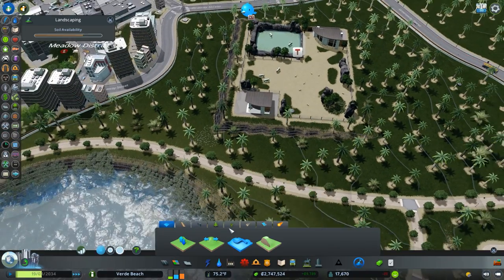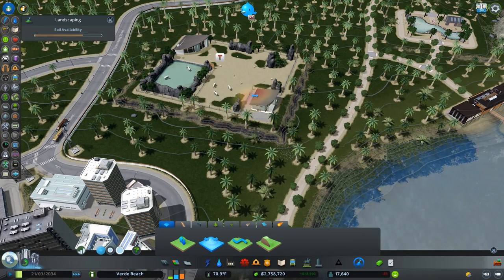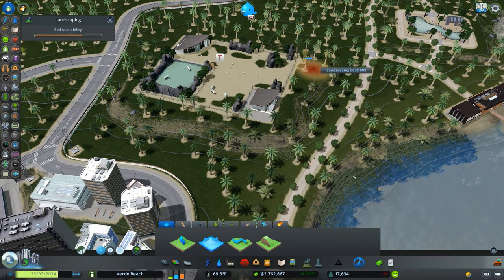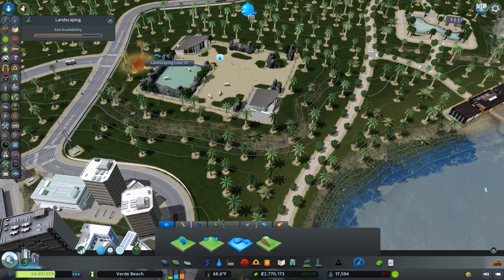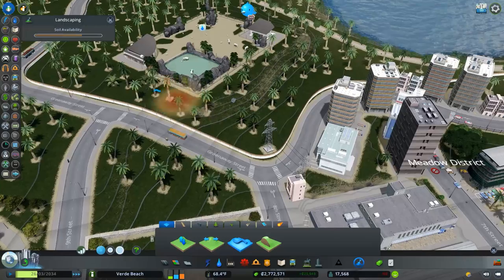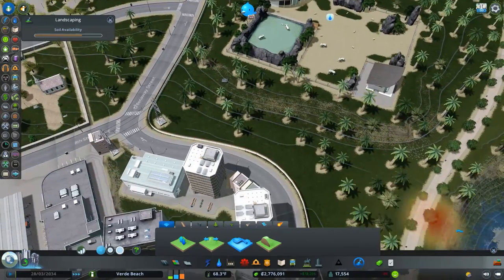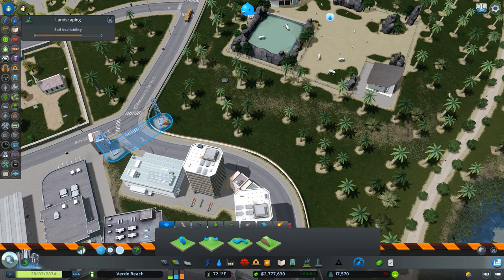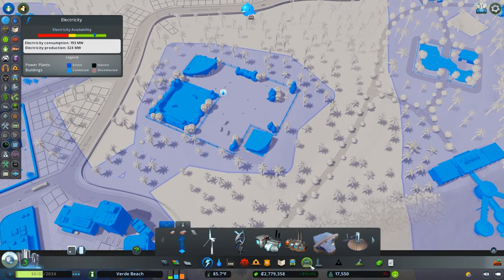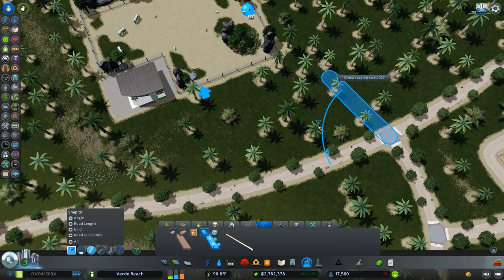Actually, I want to fix these grades first — I probably should have looked at that earlier, but now I'll suffer the consequences. Thankfully the suffering isn't too bad and it's fairly simple to fix. There's a remnant power line — hopefully not necessary. Now let's get a path to this elephant enclosure.